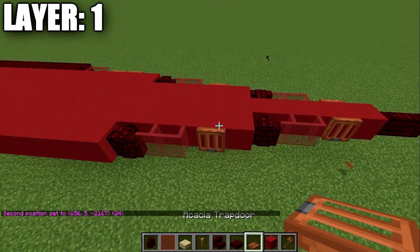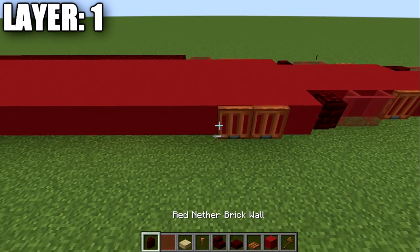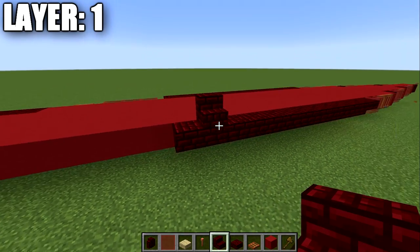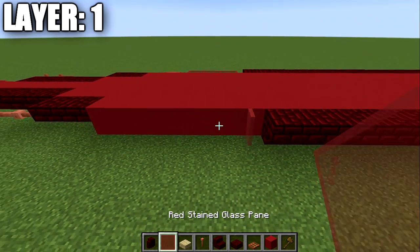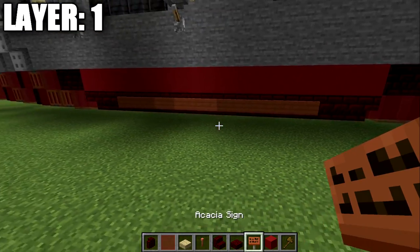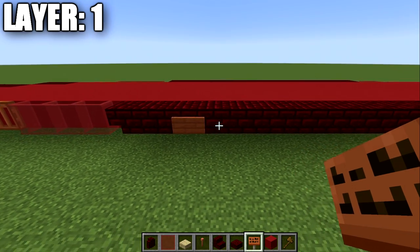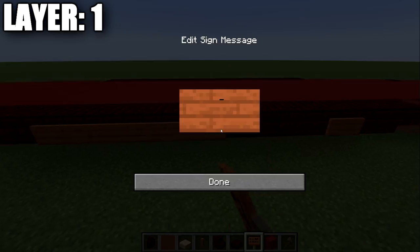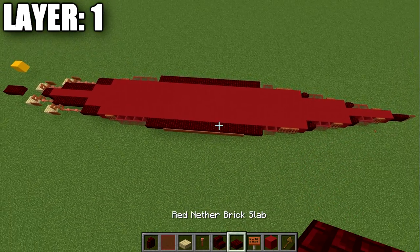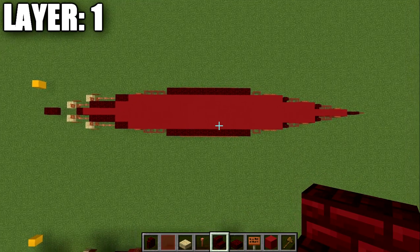Place a red nether brick wall, two red stained glass panes, and an acacia wood trapdoor on the front. Then on the second and third red concrete blocks on the side, place two acacia wood trapdoors, two red stained glass panes, and 13 red nether brick upside-down stairs. After that, place four red stained glass panes and an acacia wood trapdoor. Then use acacia wood signs on the third stair from the front and the third stair from the back, connecting them with a row of signs all the way along. That wraps up layer one — flip the right side to the left.